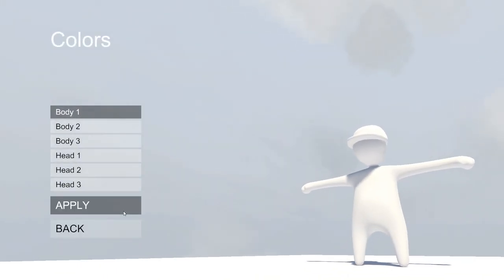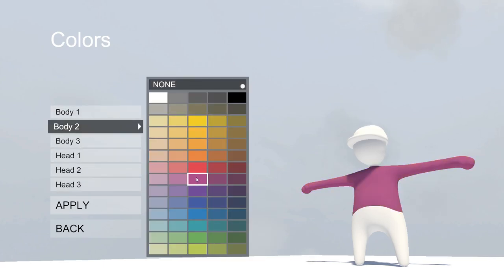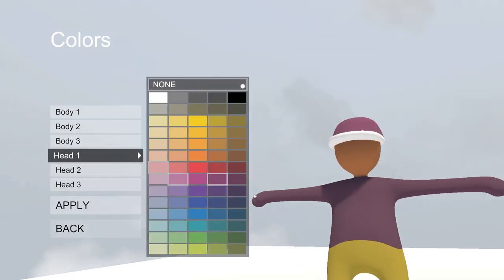Cool, so colors — what happened to the pants? You have to have a shirt on first. That option is not available unless you have a shirt picked out. So this is where you can color things — you click these and the body one will be like this section.